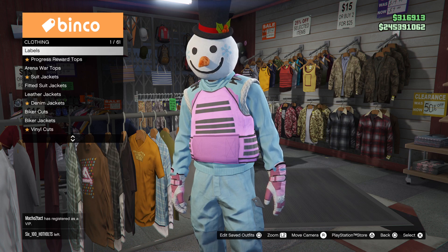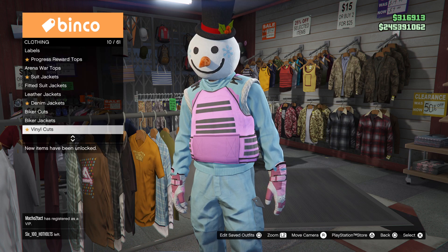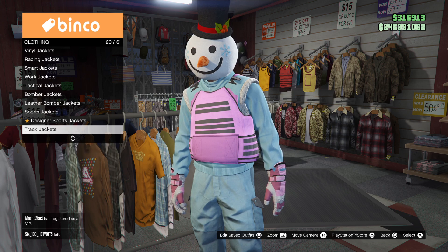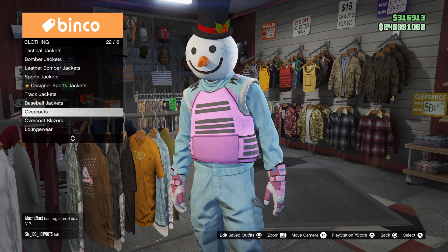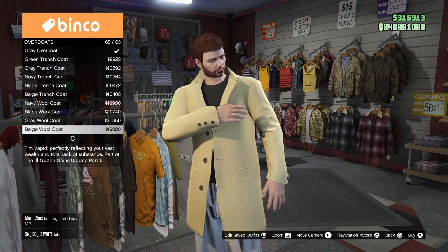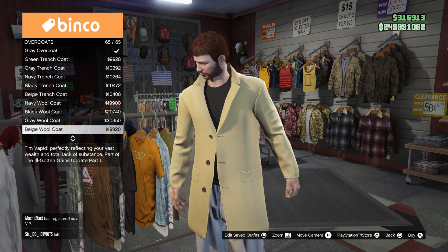Now go ahead to overcoats. Find overcoats, which is number 22 out of 61, and go ahead and select the beige wool coat.